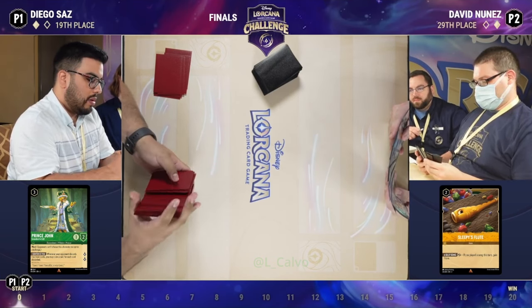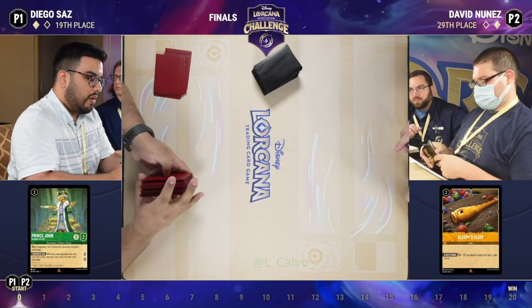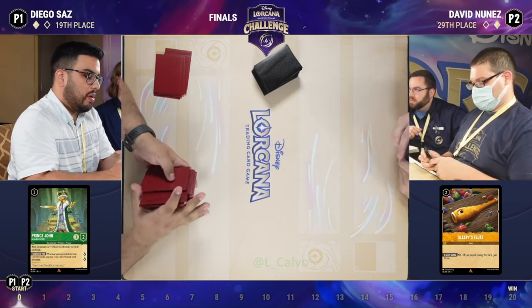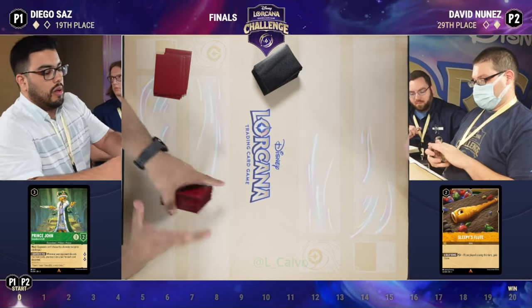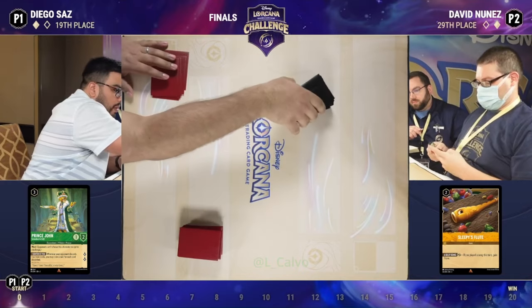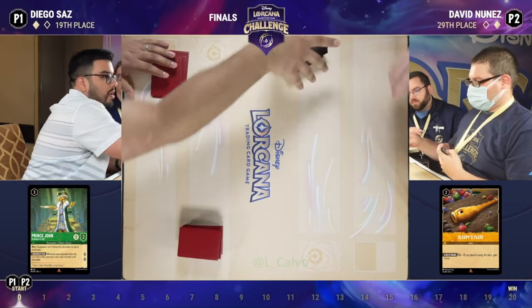It all comes down to this — the young-gun deck, the deck that's been creeping up in the meta. We saw it in Dallas twice, in the top 32 run by Jordan Sirio and Zach Bibbins, and now here it is in the finals of Toronto versus the tried and true, the deck of old: Steel Song.